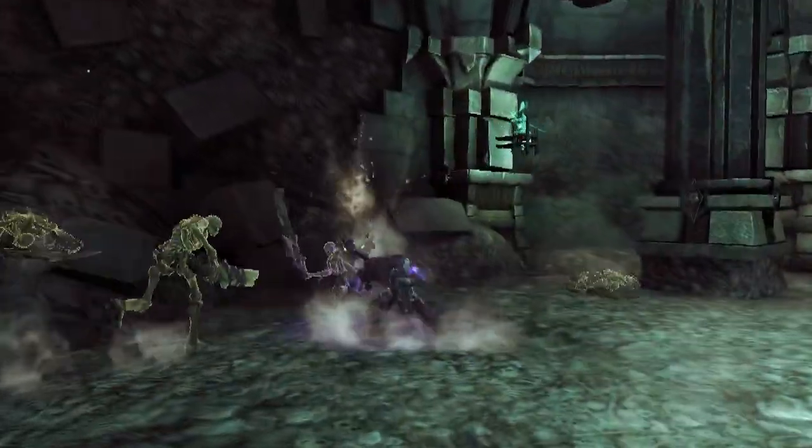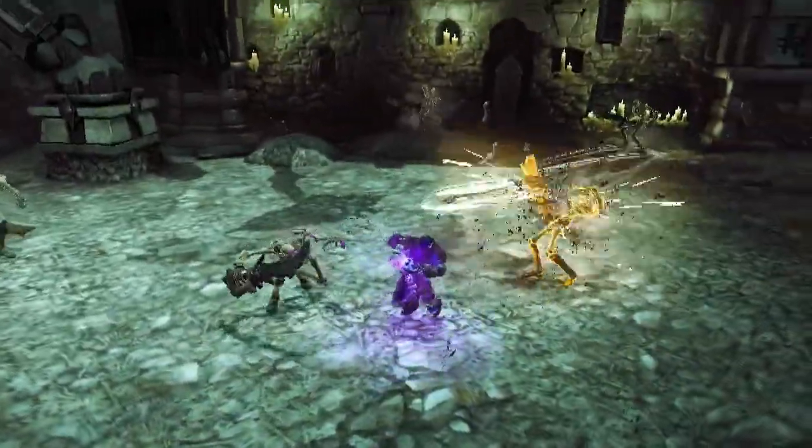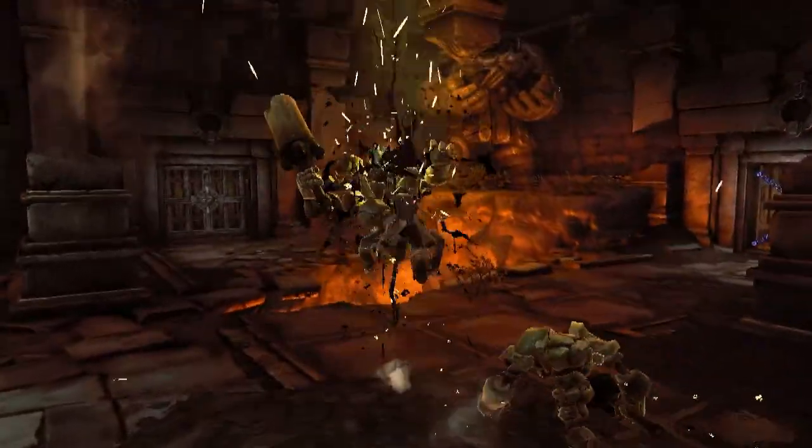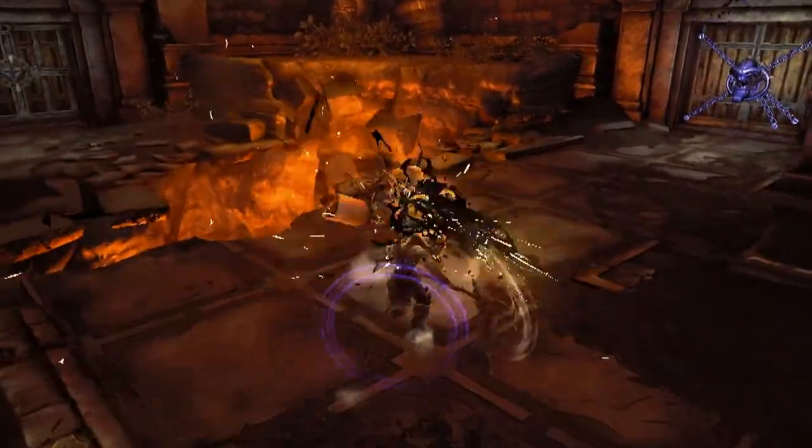Some Wrath moves have tremendous AoE potential and can easily create breathing room. The Buckler has the unique ability to block incoming attacks and cancel most of your moves.